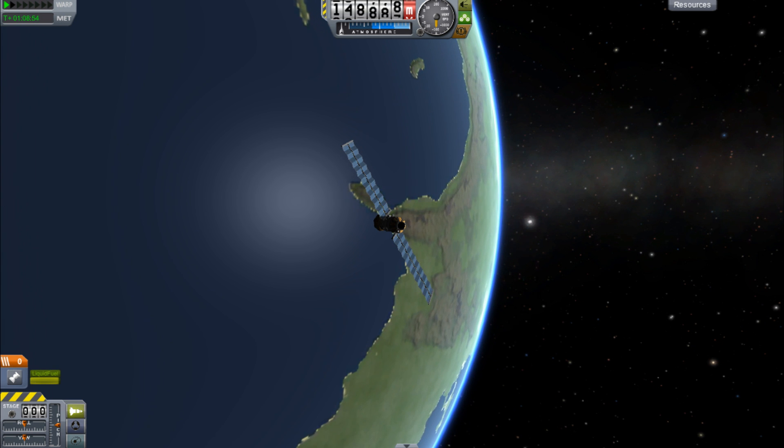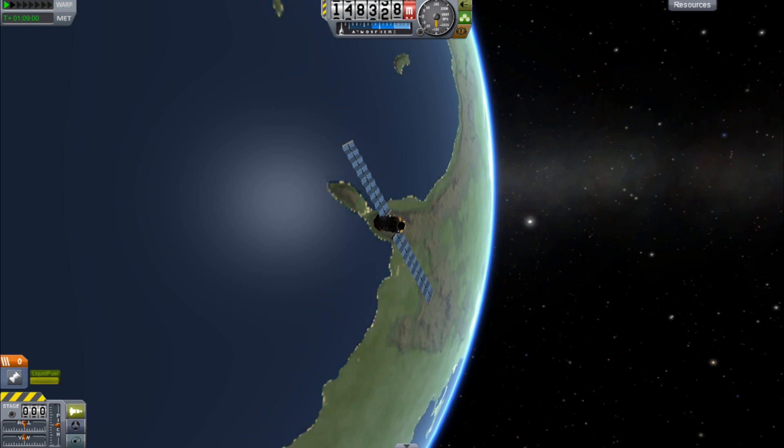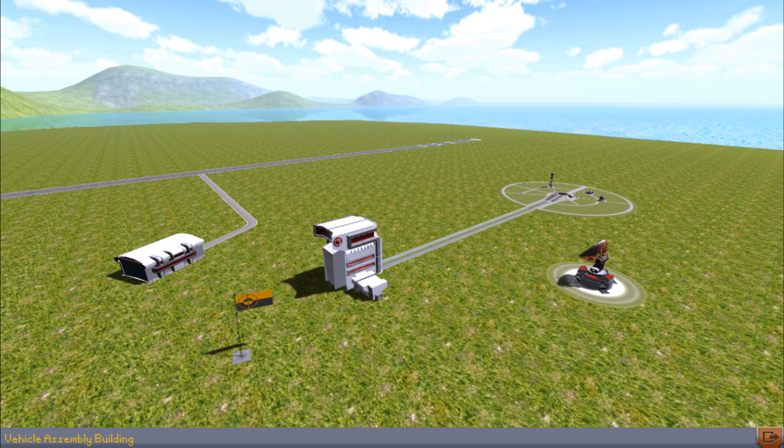We need to prove that we can actually get a Kerbal into space and bring him back safely. And if he can actually survive in space, because we don't actually know at this point. And to be honest, there is only one way to find out — and that is, of course, to fire a man at the sky and see what happens.